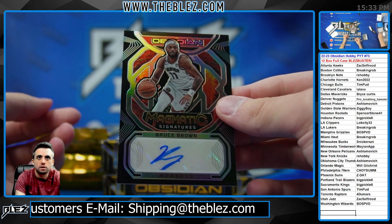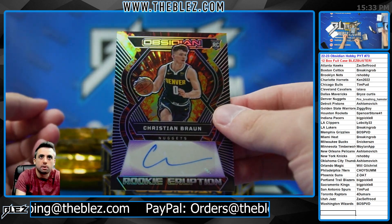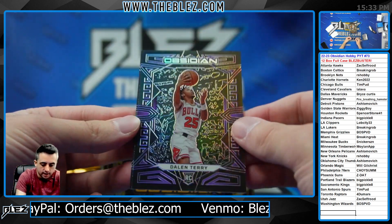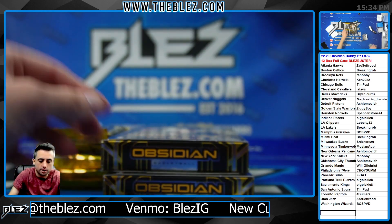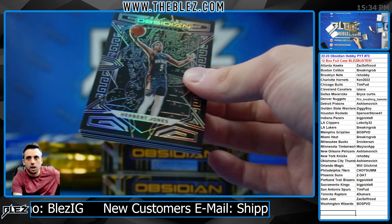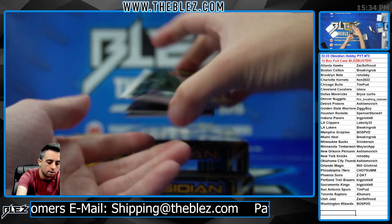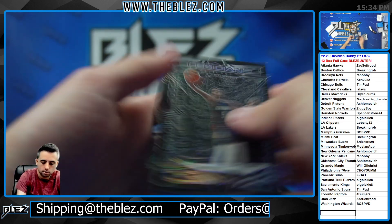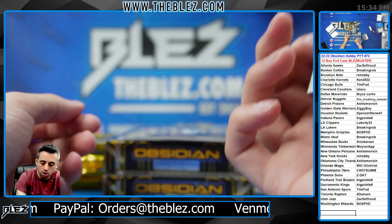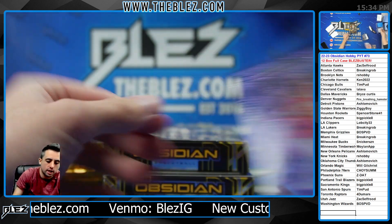Bruce Brown, Nuggets, 149. Here's a nice — Christian Brown, Nuggets. That's to 75. Terry purple. Franz, to 30. Where are the big autos? I might be missing an auto in this box. Bamba, 75, Lakers — missing an auto. Orange of Edwards, Dejounte purple.